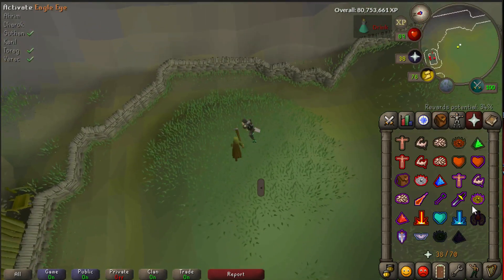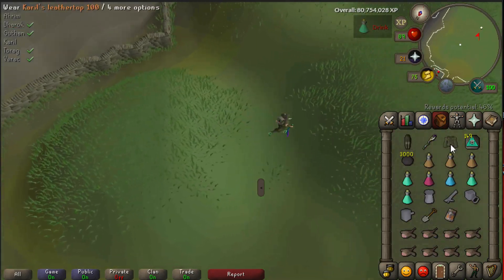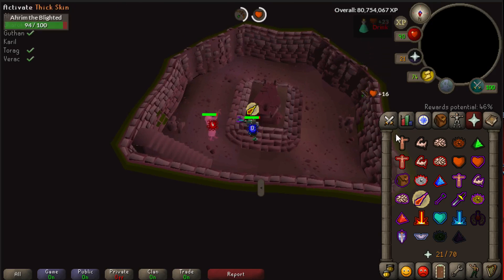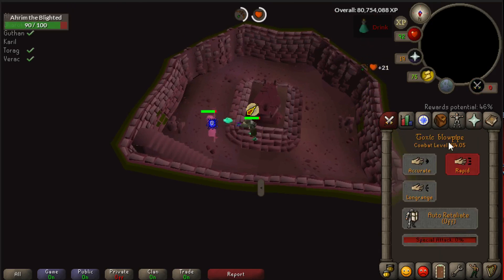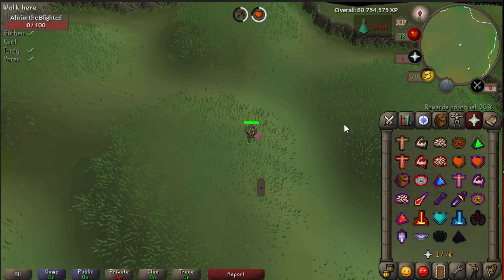So if you want to focus on killing Barrows, the first important thing is that you complete the Morytania Hard Diary because it gives 50% more runes. This means, for example, if you want to do 100 Barrow chests and you have completed the Morytania Hard Diary, you will get around 2 million more profit from the bonus runes.